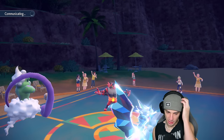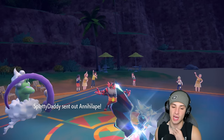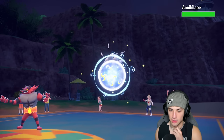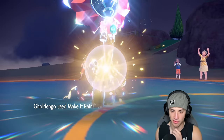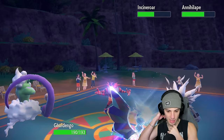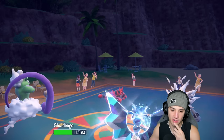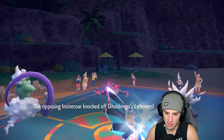I think they're just going to Flare Blitz my Tornadus down. Annihilape comes back out — Make It Rain's gonna fly. Light Screen helps him out tremendously, Special Attack goes back to normal, and he just goes for Knock Off, takes off my Leftovers, and does an absurd amount of damage at the same time.